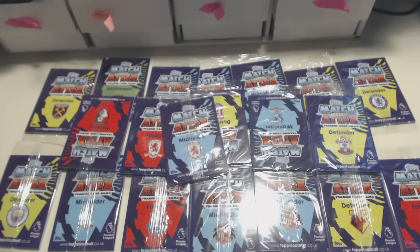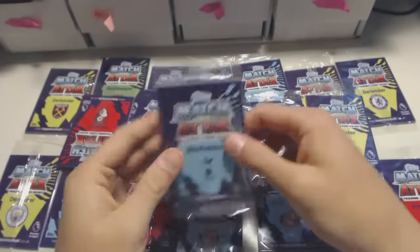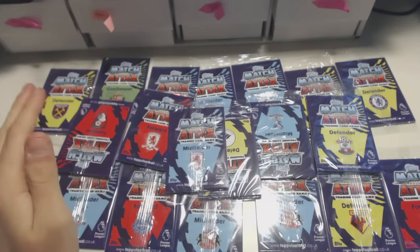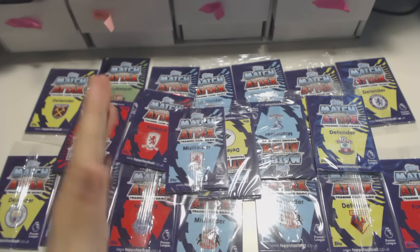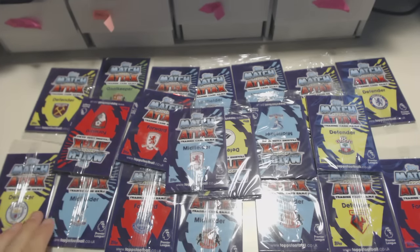Hey everyone, today we've got something a bit different. We will be opening some of the Match Attax promotional packets — these are the five-player packs, five-card packs, whatever you want to call them. You can see they're double-sided see-through packets. Before we start, we did launch a Twitter channel called Collectors of Sea — we'll leave a link in the description. I'll be posting what doesn't go into the video on it. But let's get right into the video.